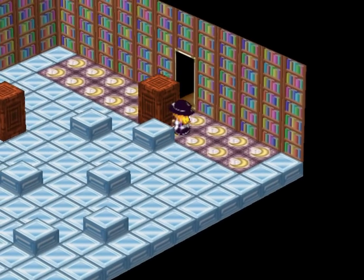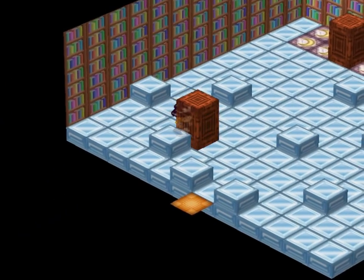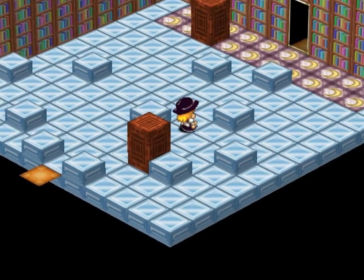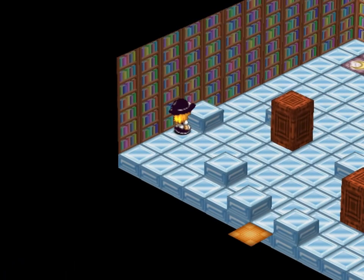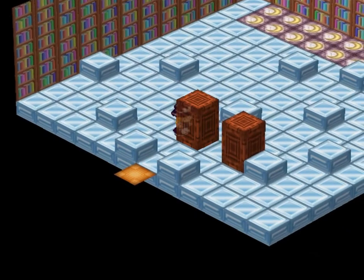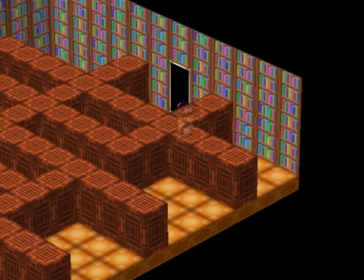So we just take both blocks and push them down the exact same location, push them out this way, and we kind of build up two blocks here that will let us get out. Just push the two blocks down, loop them around, and you're good. It's just that easy. That's where I have sat in that previous room for tens of minutes just trying to figure out how the heck to do that one — because it just throws you for a loop.